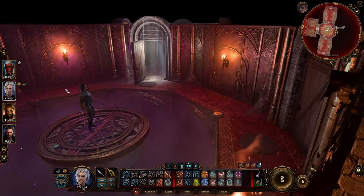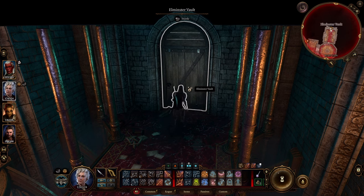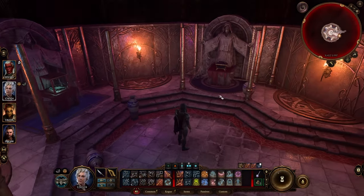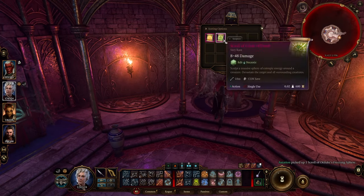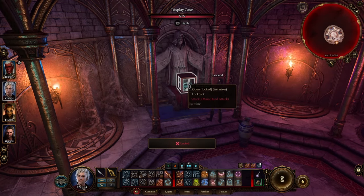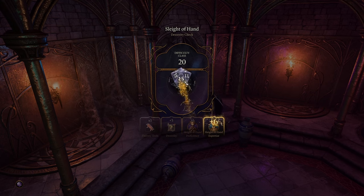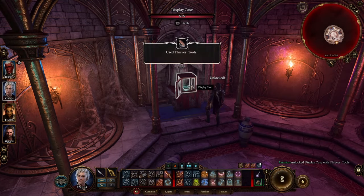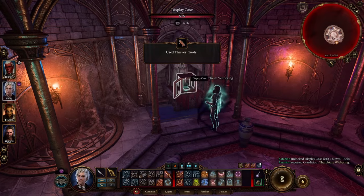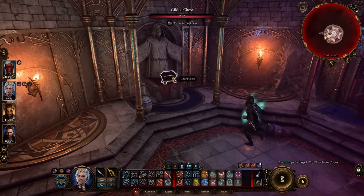Now let's go to the vault. This is the vault — we can loot it. There are amazing spells here, so you don't need to buy them elsewhere because they're right here. We're going to lockpick this one. Then you can read it and pick it up — at least give the spells to your wizard.